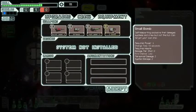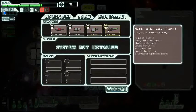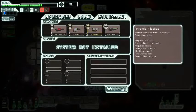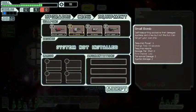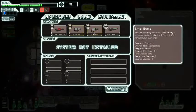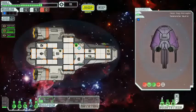Now I have another weapon — it's a small bomb. Only requires one power, though it uses missiles. It damages systems and crew but not the hull. You can also target your own ship — why in the world would I want to do that? This might be a missile-heavy run.